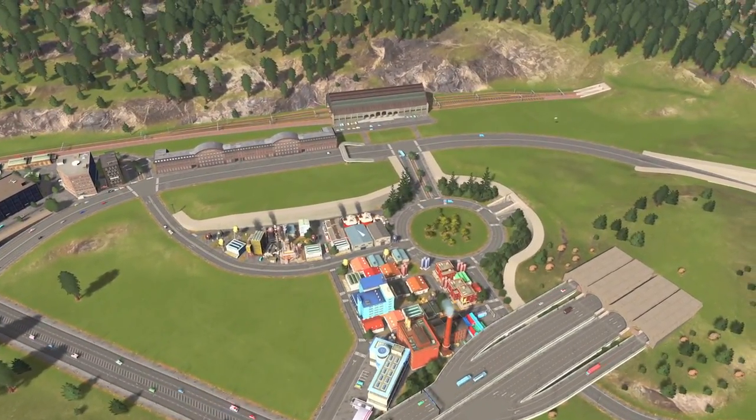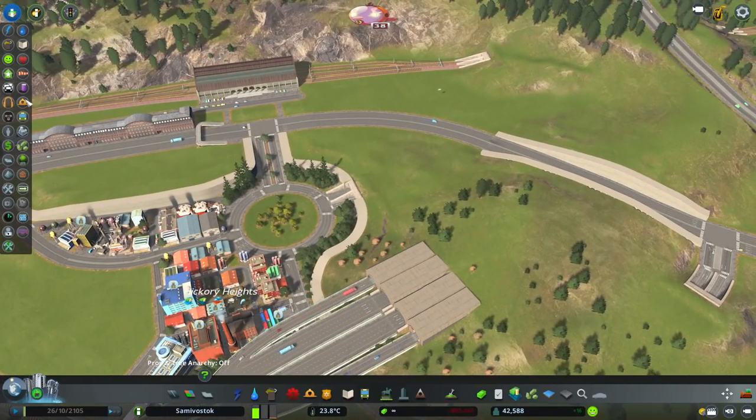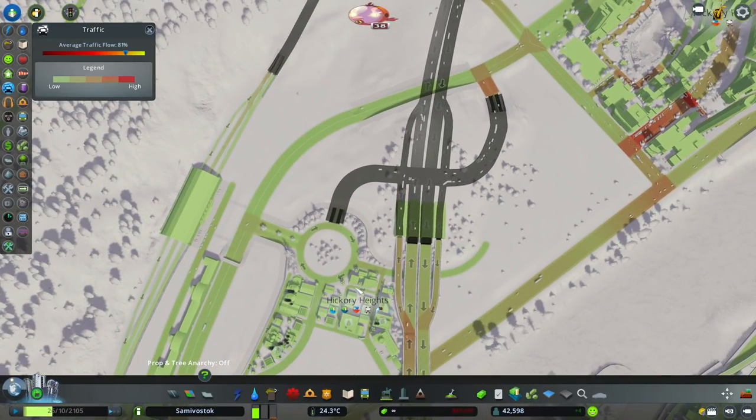This area here is quite close to that luxury peninsula just on the other side of the water, but you will see towards the end of the video that I do kind of separate the view. And this area here is an entrance and exit ramp.